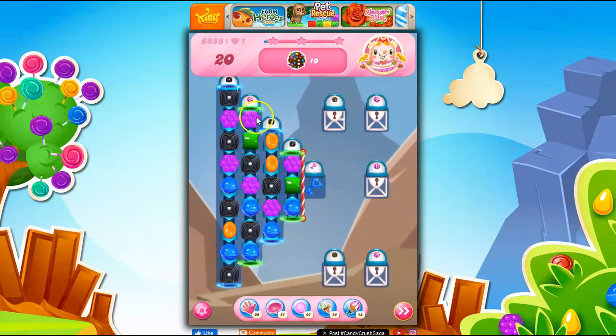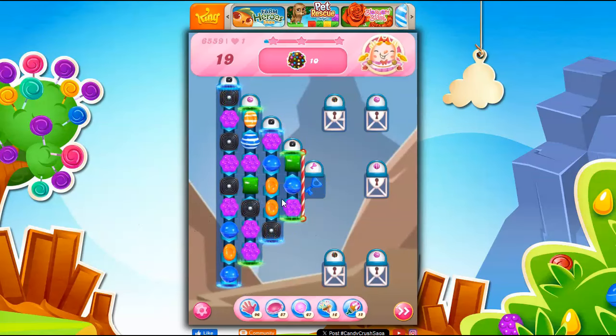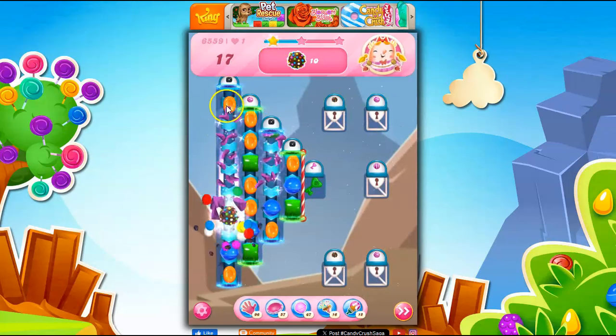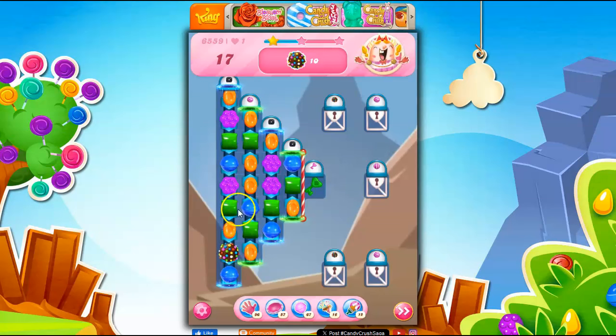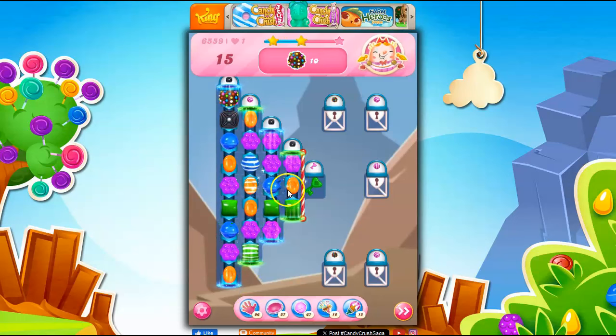One of the problems is I've got licorice coming down. I also have a stripe here, so I've got to clear out some of this licorice. On a level like this, if I take out licorice on a turn, no new licorice can form. But when I don't take out licorice, new licorice can show up. I just need a green — I can't get a green. Let's make a stripe. We've also got these conveyor belts kind of messing up what I want to do.